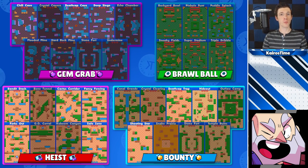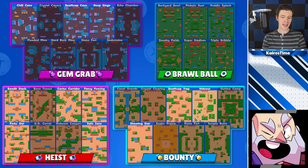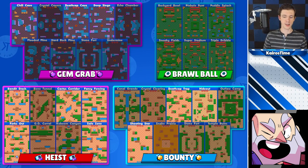Next is Dynamike, who is good on maps with protective walls so he can hide behind them and safely take out enemy players. For Gem Grab, that's Chill Cave, Deathcap Cave, and Deep Siege. I wouldn't solo queue with Dynamike in Brawl Ball. For Heist, he can be played on Bandit Stash, Cactus Corridor, Fancy Fencing, Forks Out, and Safe Zone — and other maps with the right team comp. For Bounty, this is going to be Deathcap Cave, Hideout, and Shooting Star.